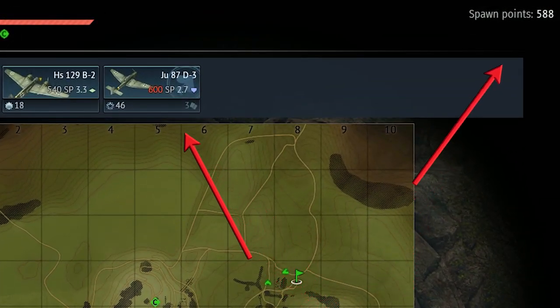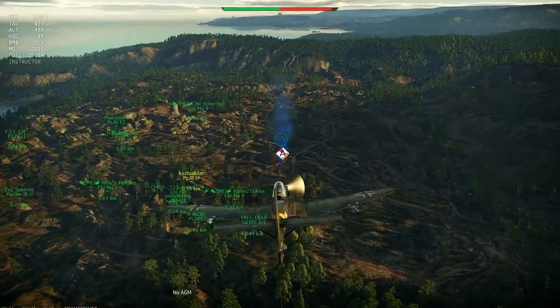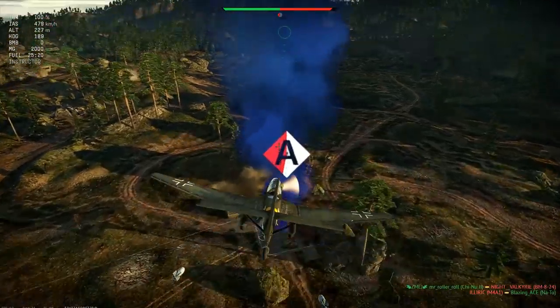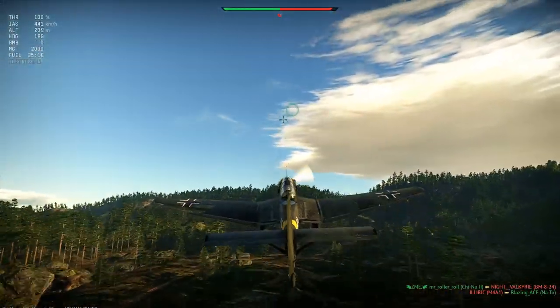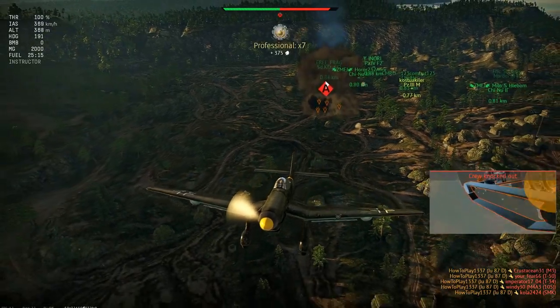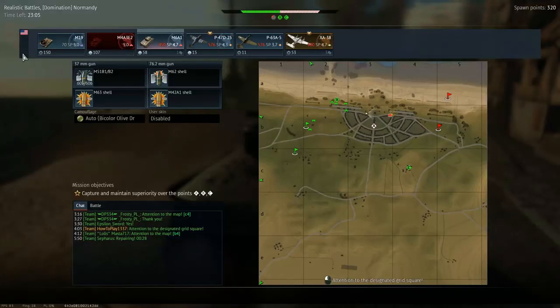Generating spawn points is something that happens naturally over time, because you are awarded them for almost all actions in game. Nevertheless, sometimes you want to generate them faster, and maybe your vehicle allows you to get them one specific way more efficiently. During the video I will be switching to the tactical map very often, so in addition to what I tell you, you will be able to see how many spawn points I am getting for every action.